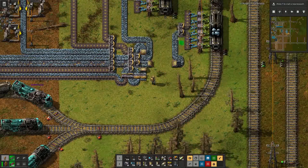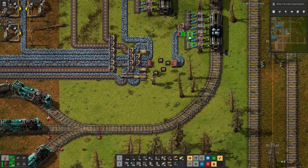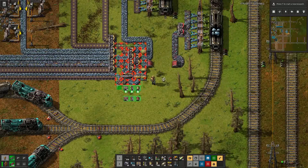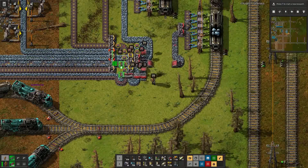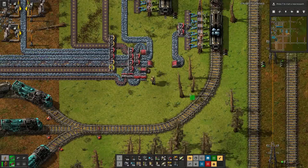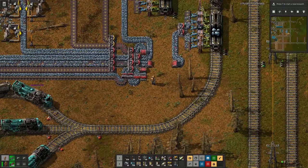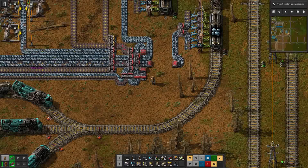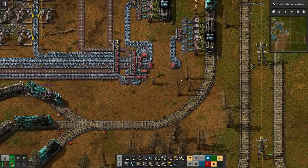I think the way to update this is to have all this going to red. And then these are the main three input lines, so there we also update to red. And that should give us more throughput. And once this train is full, we can then redirect this line to here.